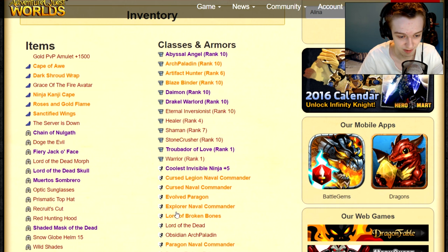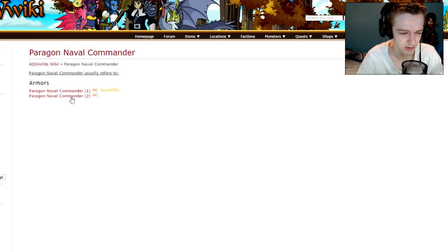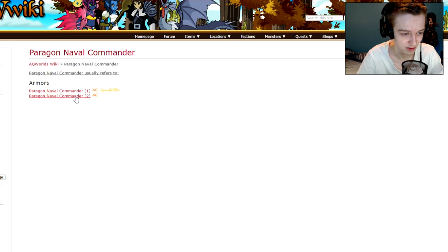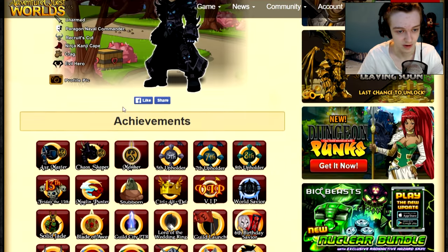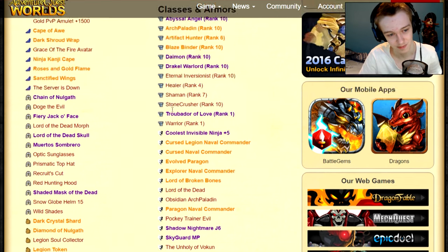This is very apparent for people who have been playing a long time, but new players might not know this. Yellow text means it's an AC item, purple means it's a member item, and the reddish text means it's non-member. So click on it and it'll bring you to the Adventure Quest wiki. There are two different versions — one is a special rare offer, but I have the non-special version. So if it says rare, that means you can't get it — it's not available at all. Most of the time when you see an armor that says AC, there's about a 90% chance it is rare, especially if you don't see a lot of people wearing it in game.